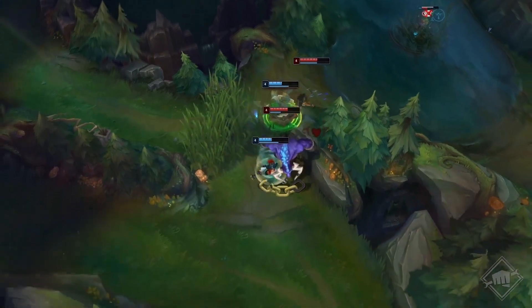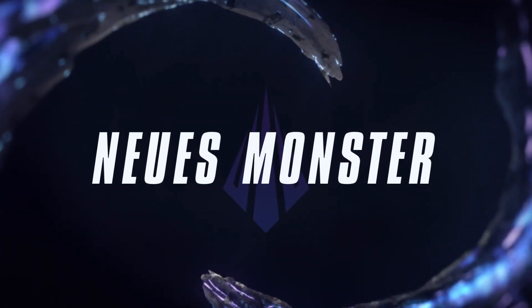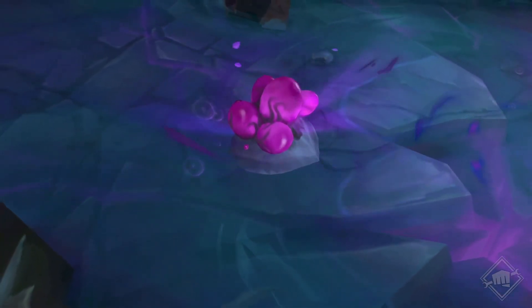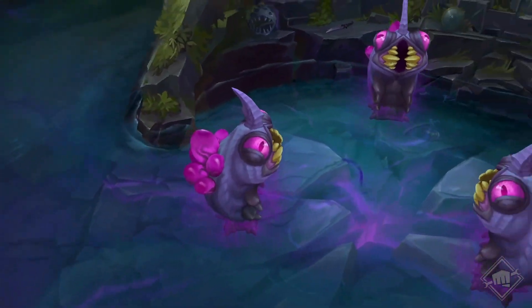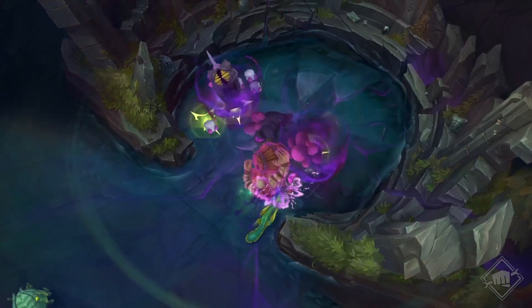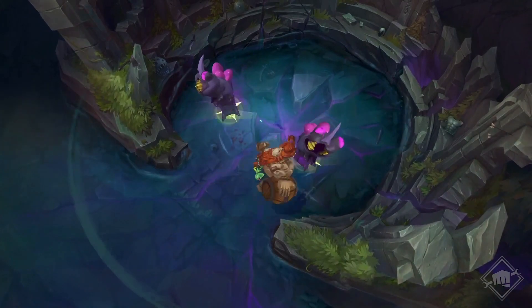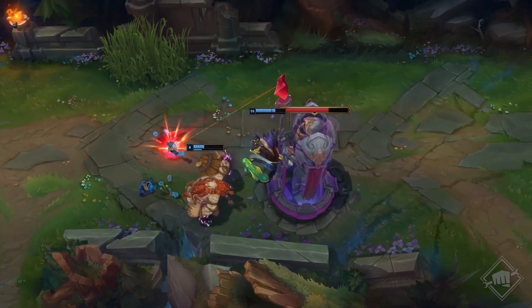Seid wachsam da unten! Neue Dschungelpfade sind nicht das einzige, worauf du diese Saison achten solltest. Ein neues Leeren-Monster hat sich in der Kluft eingenistet. Im frühen Spiel erscheint ein Lager mit drei leeren Larven im Baronhort. Wenn du eine Larve angreifst, erscheinen kleinere Leeren-Milben. Das Töten einer leeren Larve gewährt deinem gesamten Team einen permanenten Buff, der beim Angreifen von Türmen Schaden über Zeit verursacht.